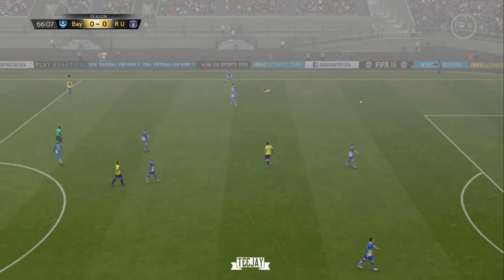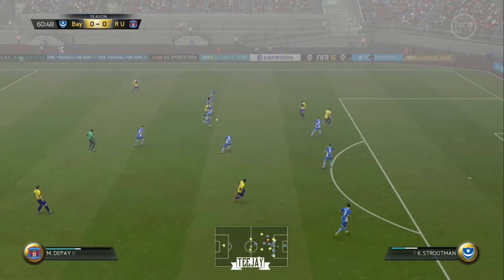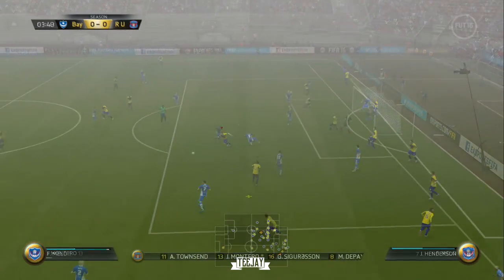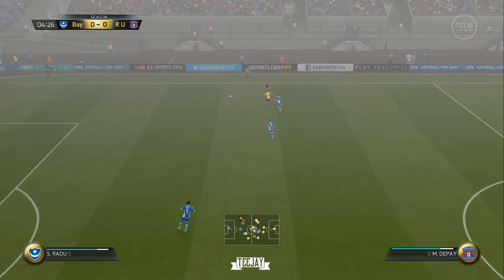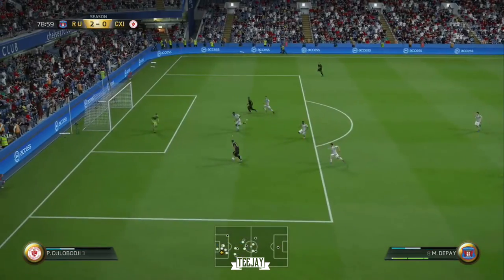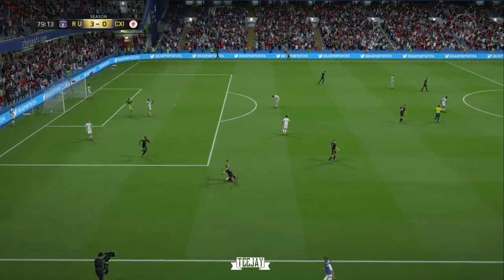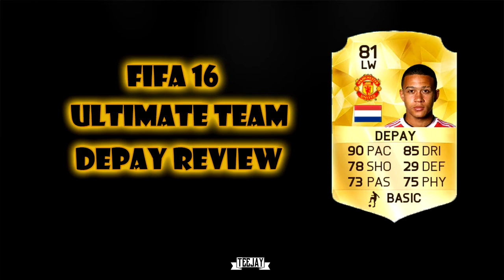Playing on the left wing, the only thing you can really do — given his two star weak foot — is cut inside, and that becomes quite a problem when the opposition knows what you're going to do. But here you can see the 77 strength coming in handy, shrugging off five or six defenders. This is his sprint speed — normally players won't be able to get there in time but Depay does. That's the goal I scored with him. Two star weak foot — yeah, it was with his weak foot. I played four games with him, scored one goal, made an assist, didn't really impress me that much.